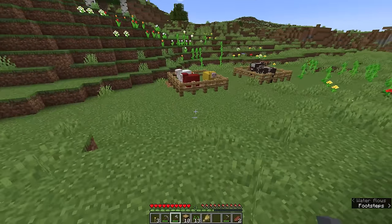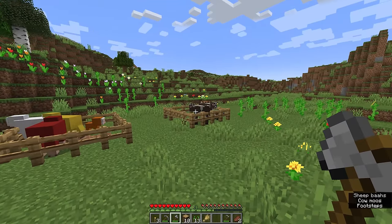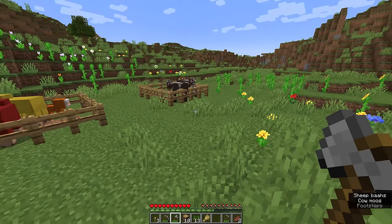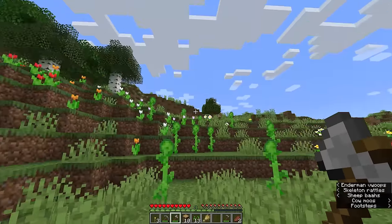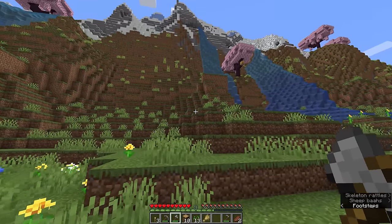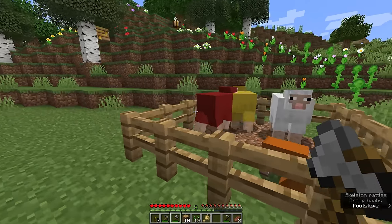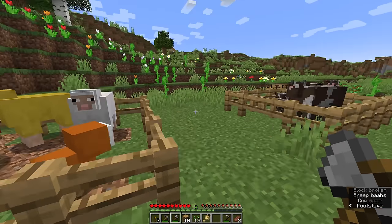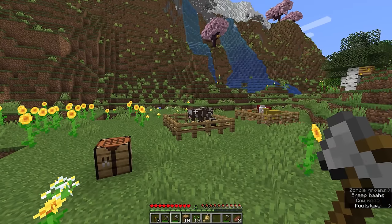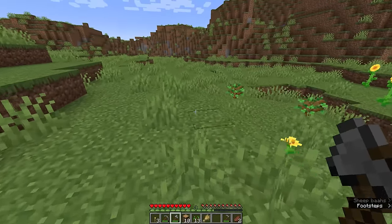Before we dive into the world of caving, it's going to be important to get prepared, so that's why we're setting up animal farms and farming some wood before we think about going underground. It'll be a lot easier to set up wheat farms slightly closer to the house once we can move the water source around with a bucket, and it will also be possible to collect milk from the cows. If we have iron, we can create shears to shear the sheep and get more wool without killing them. There'll be lots of benefits to going caving and at least finding some iron, so we're going to aim to do that in our next video.